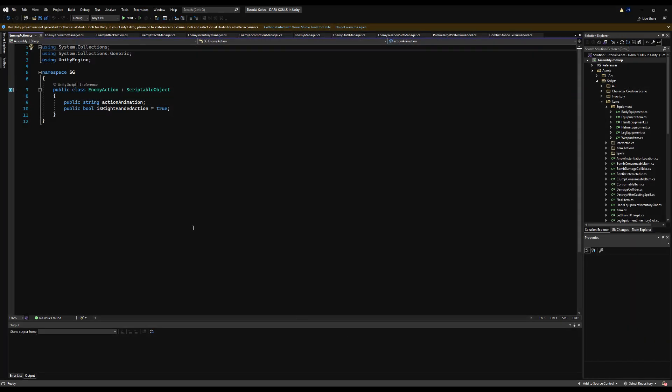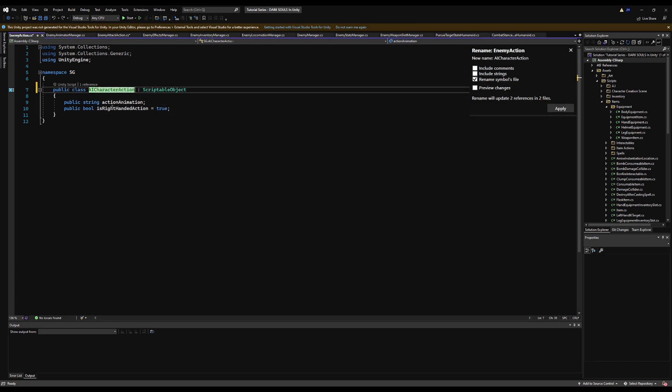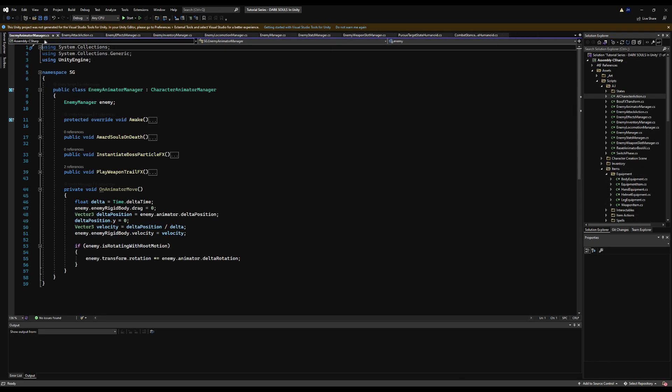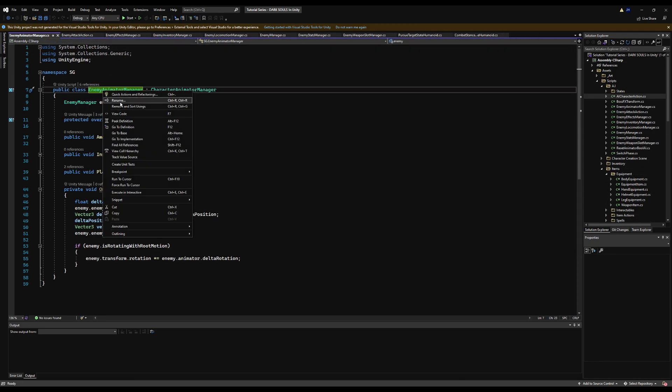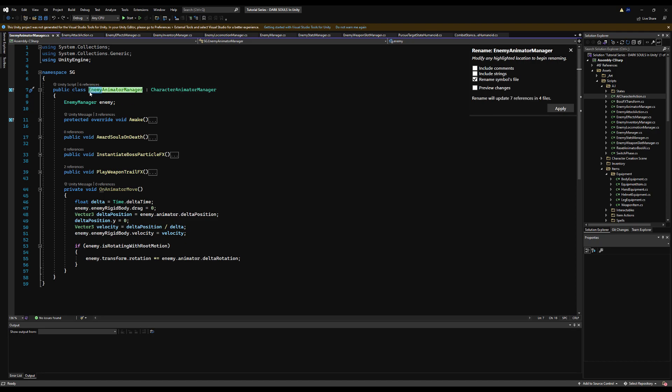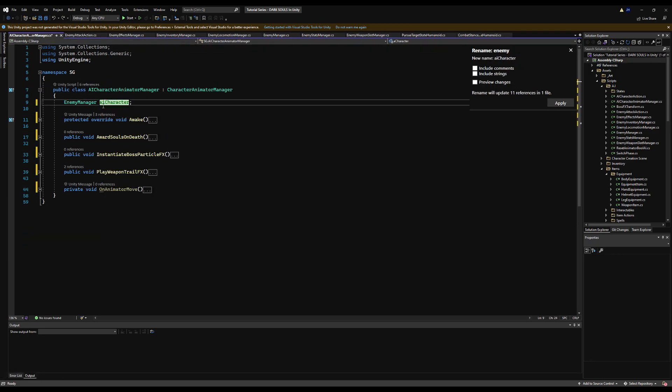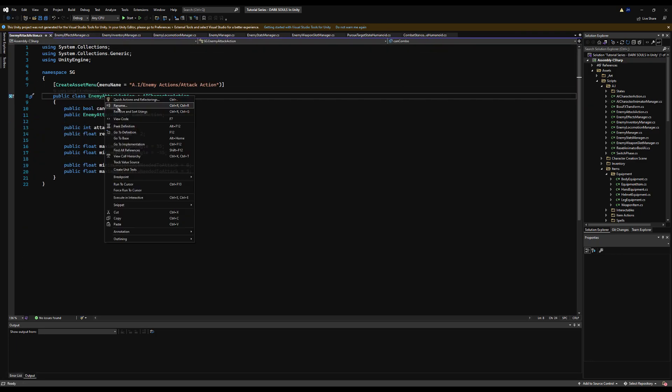In the AI scripts folder, everything that says 'enemy' I'm simply going to rename to 'AI character' instead. Whatever the previous name syntax was after that, we'll keep the same. I'm going to fast forward through all this, but I'll talk over it as I'm doing it. So renaming everything that says enemy to AI character.